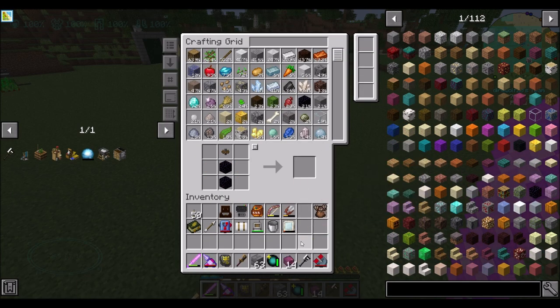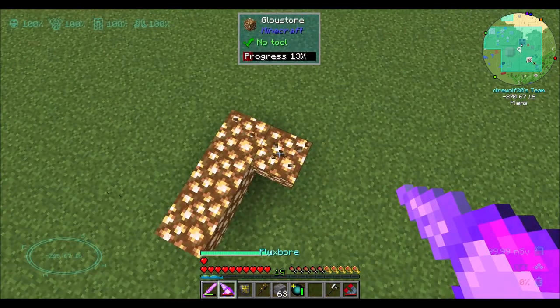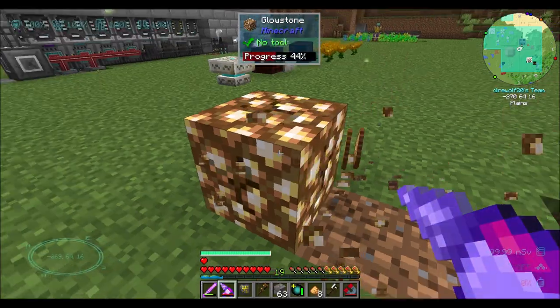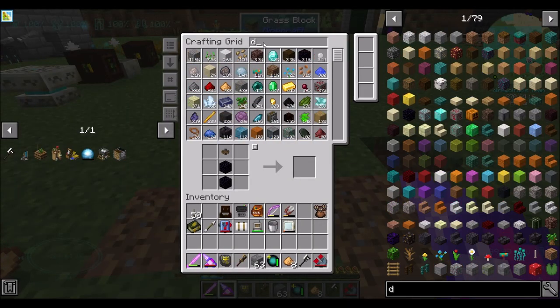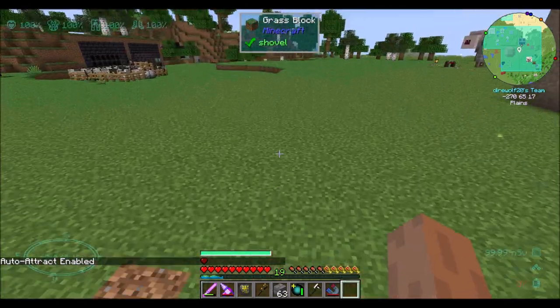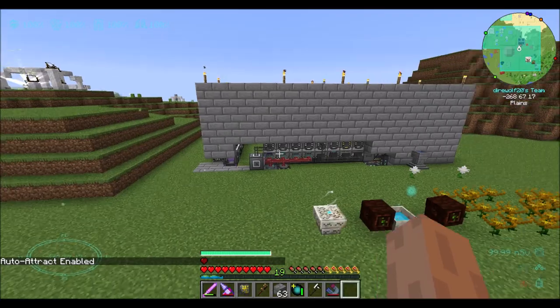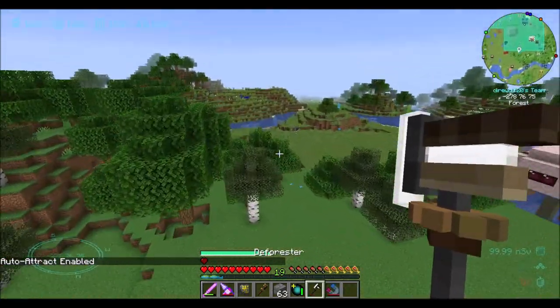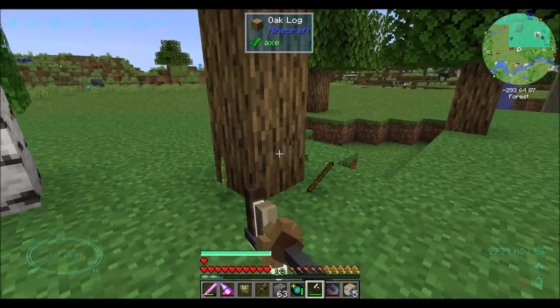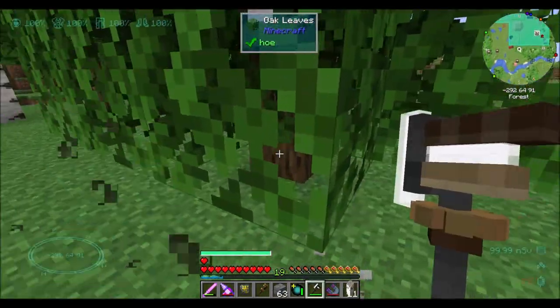We're going to take that to make our deforester. We can get rid of you guys now. And I'm going to turn my magnet back on, because that's going to be important. Can't live without my magnet. All right. Deforester - pretty stinking cool. You ready? Hello. How good is that?